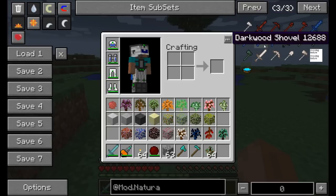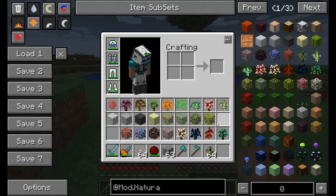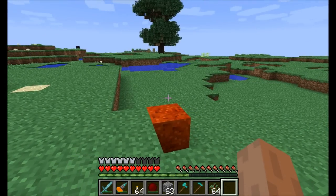Natura also adds a couple different tools that are just pretty neat looking. So I'm going to show you some of the different tree types, bushes, and then we're going to head into the nether and check out what happens in there. Let's get started taking a look at Natura.